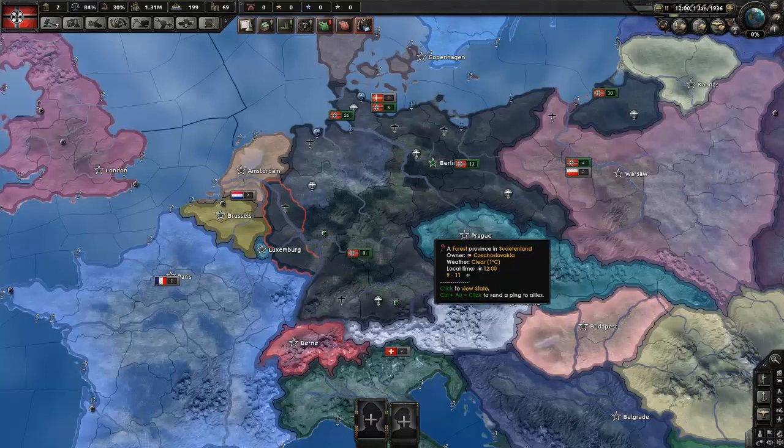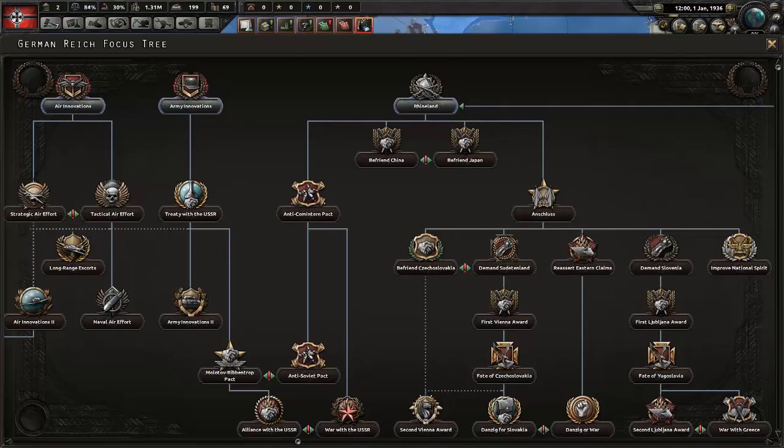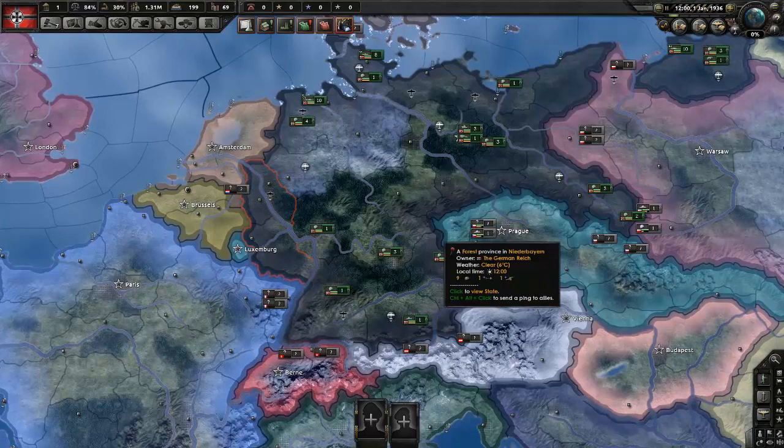Hello and welcome to Hearts of Iron 4 Waking the Tiger DLC. Today I will show you how to get Victoria Louise as your head of state instead of Adolf Hitler, the Kaiser, or anyone. First, what you're going to do is go for a post-Hitler focus that will start the civil war. I will not explain how to win the civil war — I'm just going to explain how to get Victoria Louise, otherwise this will take a long time.